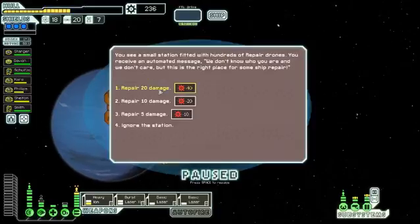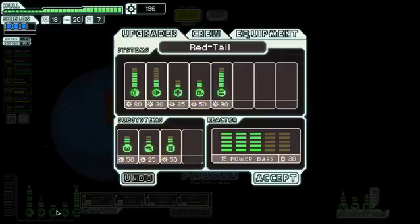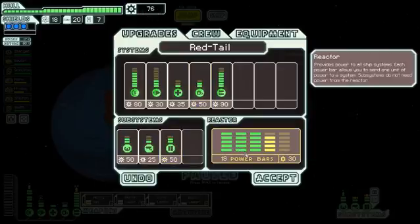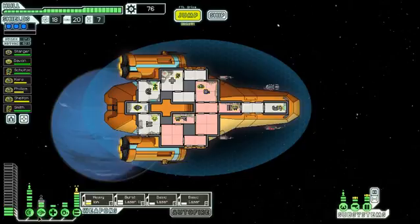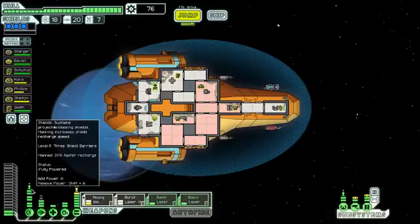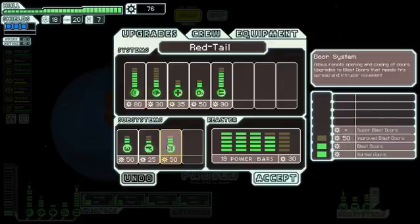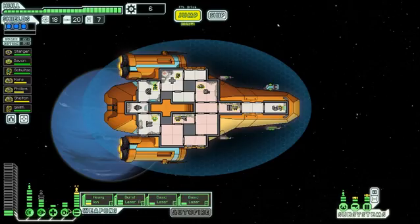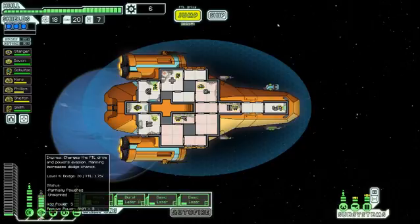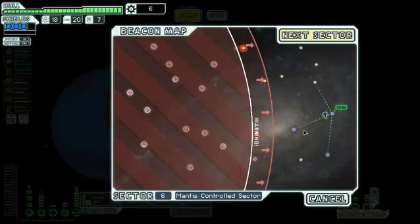We've arrived. Repair 20 damage for 40 scrap - that's good. I should probably upgrade my reactor, maybe by four. Then I can put power on the oxygen and engines and have two more spare for when I upgrade the shields or something else. I can upgrade something else now - the engines. That'll be a good idea to upgrade, so that increases my evade quite a lot. 32% - what was that before? 22%, now 32%. It went up 10%. I think that's a good amount of evasion.